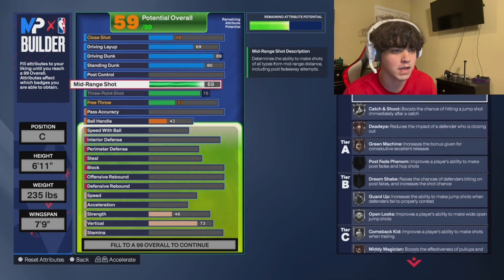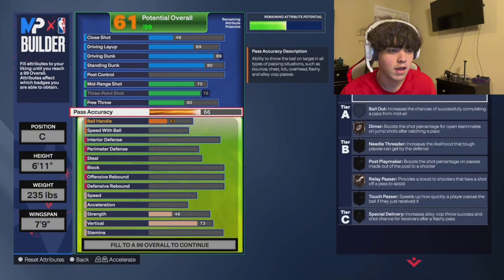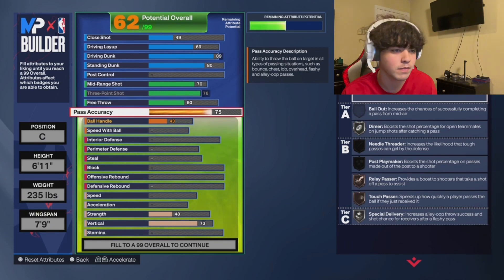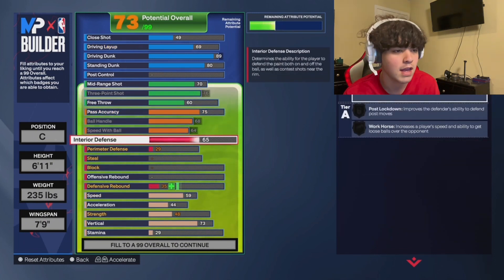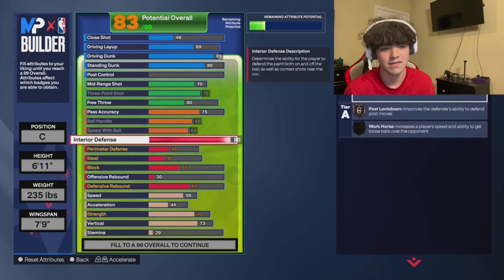Three-point — max. Mid-range 70. Keep the free throw as low as possible for now. Pass accuracy — honestly it's up to you and depends on your play style. For me I'm going to keep it at a 75, maybe even 70 depending on how many stats I can get by lowering it. Max ball handle, max speed with ball. Interior defense put it at a 90 — don't need any more than a 90 in my opinion. You can definitely get stops at 90.